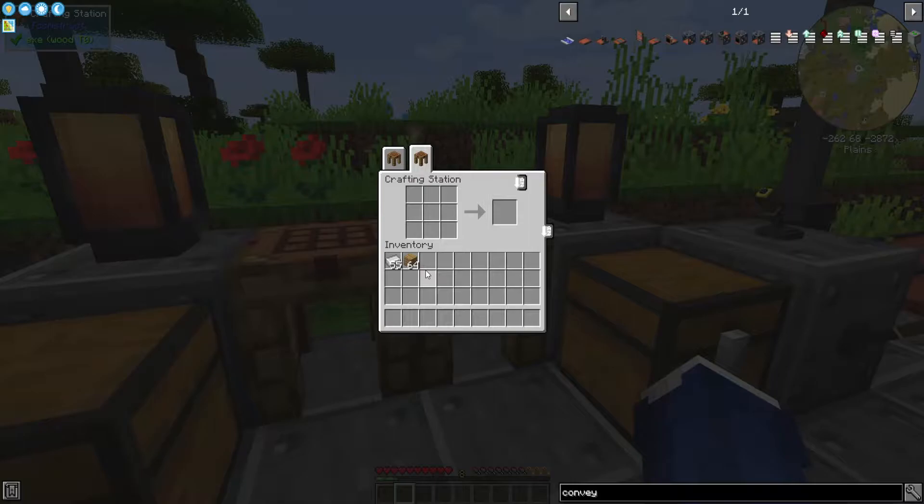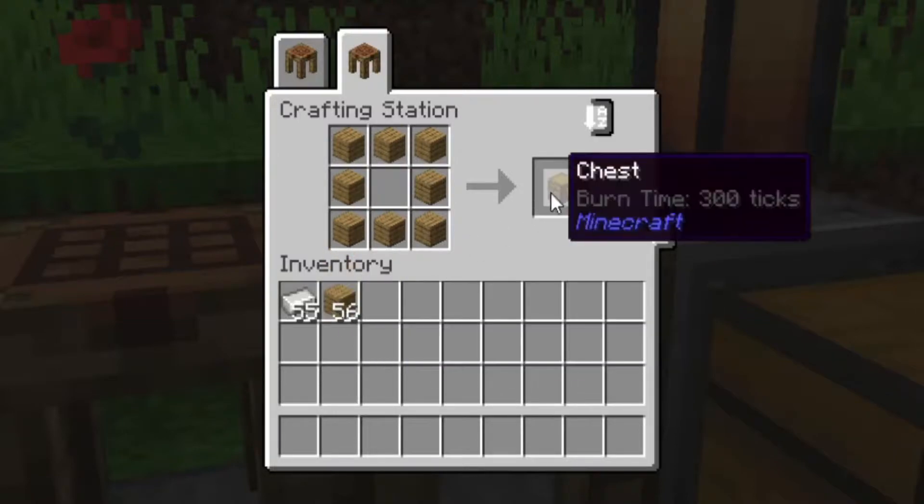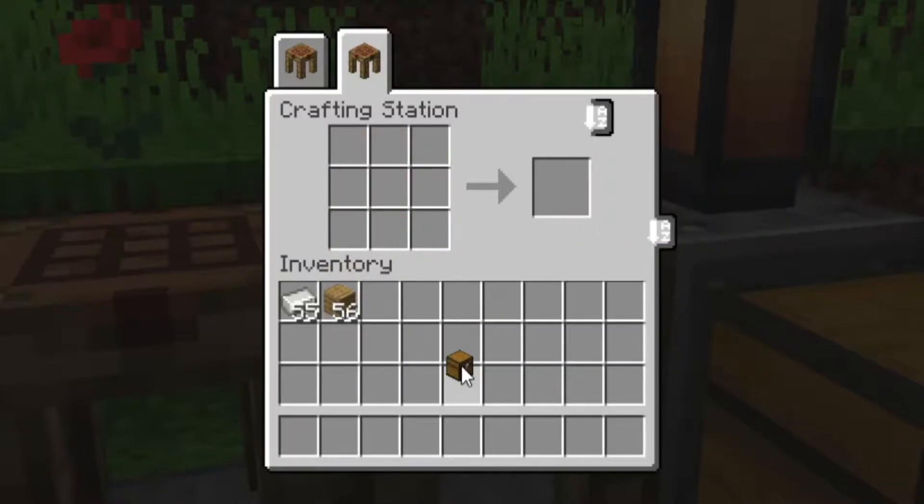To make a hopper you first need to make yourself a chest - any Minecraft player can make one of those. Then take that chest, put it right in the middle, and use five iron to make yourself a hopper.